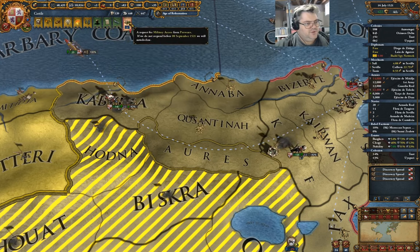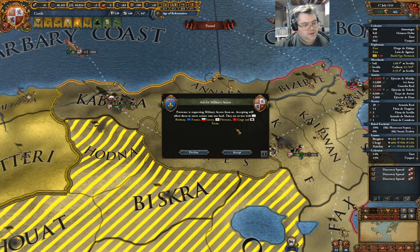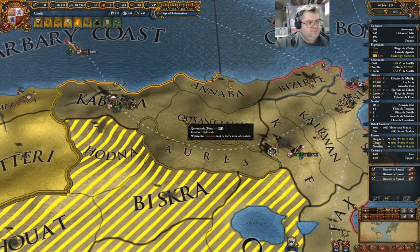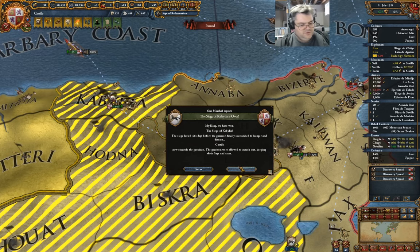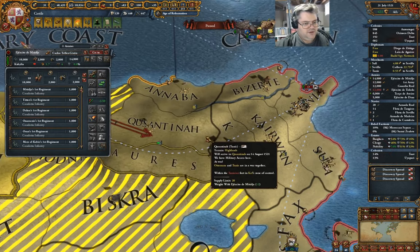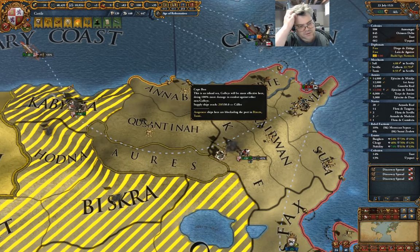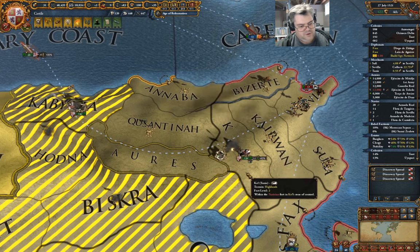Military access from Provence. We'll accept that one. So now we've got the war goal. I can come over here and start grabbing more stuff. I should probably go for Tunis actually.